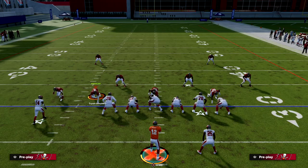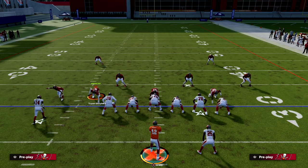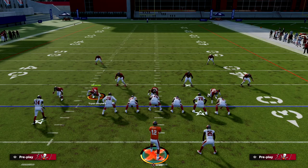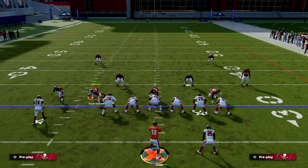That is the Y-cross concept out of trips tight end. If you want my full trips tight-end offensive ebook, we just put a 55-minute update into our Patreon membership. On top of everything we already had, there's a 55-minute update video and several other updates planned. I have 14 ebooks - 10 bucks gets you access to everything. The link to sign up for the Patreon is in the description below.